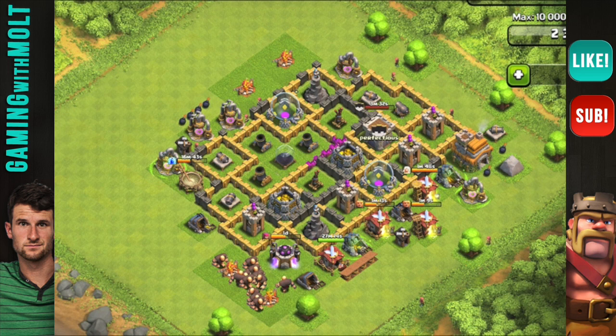As a Town Hall Seven it looks like you have everything built, though you still have a little upgrading to do with this cannon and your wizard towers can go up a level or two. The main thing is spreading out your point defenses since all your archers are on one side. Work on these mortars — they need to make a triangle around the base. Right now you have them triangulated around the dark elixir storage, which isn't protecting you much.